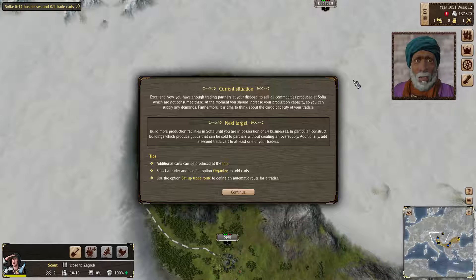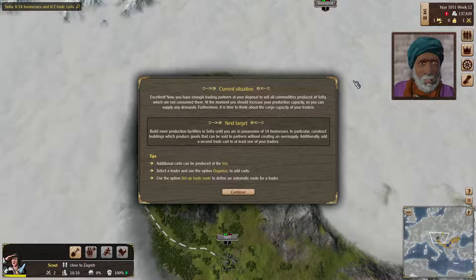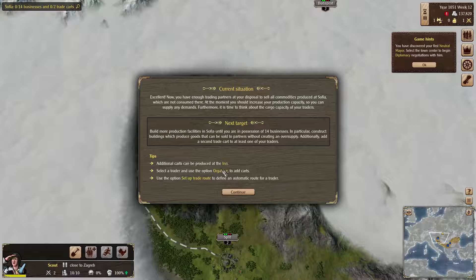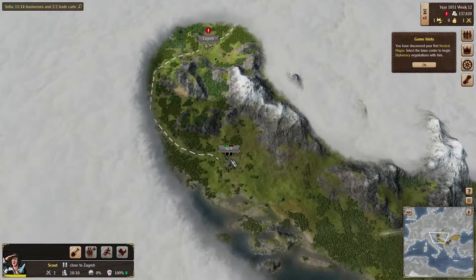On factories and roads: many buyers means lots of gold in your pocket. Find just the right balance and your people will no longer want for anything. But do not rest on your laurels — construct additional buildings for skilled workers, and do not forget your traders either. If their carts are large, the amount of treasure they are able to carry will increase. Build more production facilities in Sofia until you are in possession of 14 businesses. In particular, construct more buildings which produce goods that can be sold with partners without creating an oversupply. Additionally, add a second trade cart to at least one of your traders.